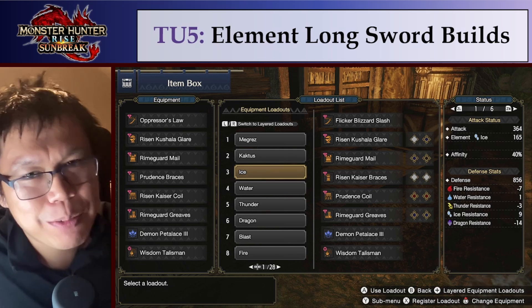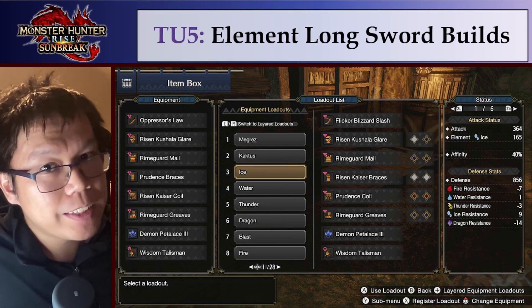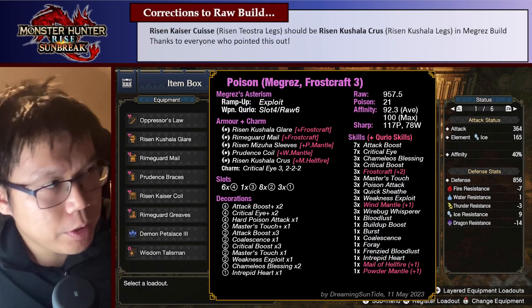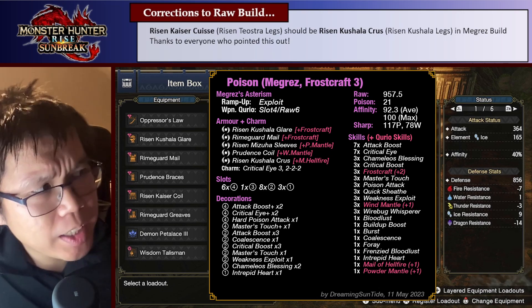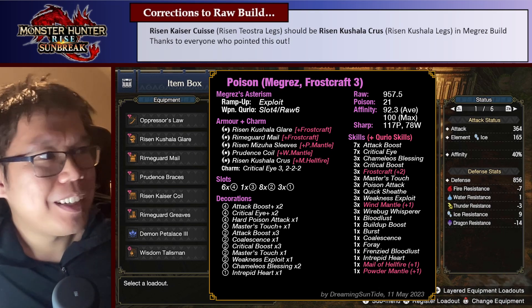Hey everyone, Suntide here, glad to see you again. Today I'm back again to talk about Monster Hunter Rise Sunbreak and its long-sword builds in Title Update 5, specifically Element. Before we get to Element, quick correction on the video I posted yesterday on raw builds — in the build cards for the Immigrazi Asterism set, I said to use the Risen Teosha legs; it should be the Risen Ghoshala legs. Thanks to everyone who pointed that out.